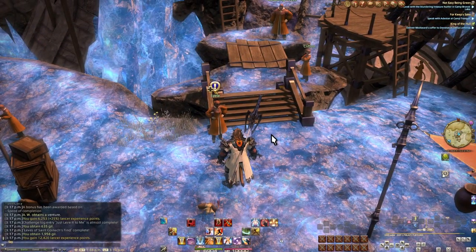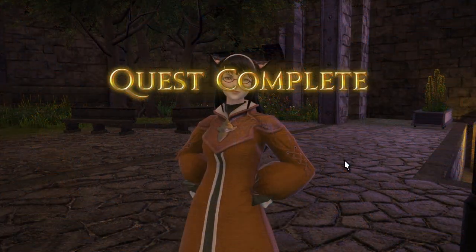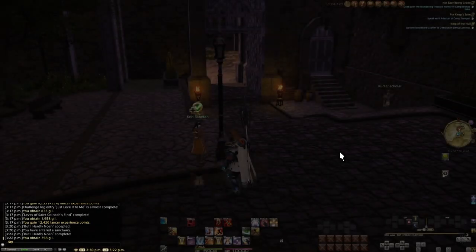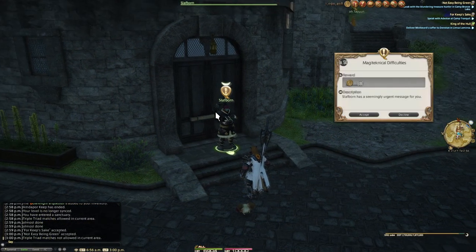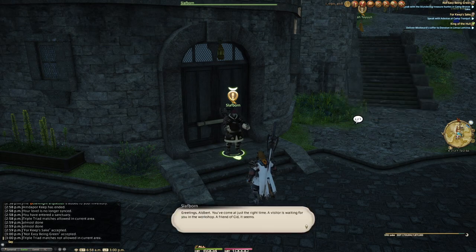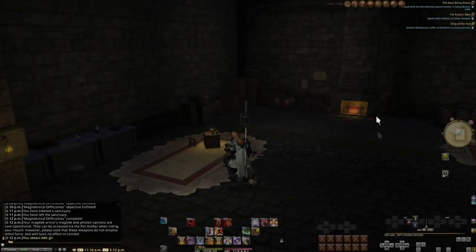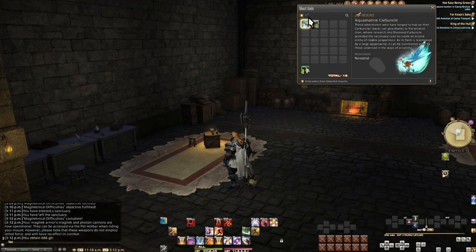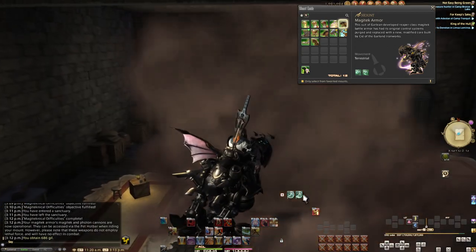Moving out of Ul'dah, we return to Saint Koinich's Find for a mini epilogue to the Crystal Tower series — specifically an unlock for a repeatable quest. The rewards are kind of pointless for us right now, but we can come back later. Just unlock it for now and save it for later. While we're here, talk to Slathbjorn for an unmarked unlock quest — a short little quest to fix up your Magitek armor from the main story. Where before you could shoot cannons and guns, these no longer work when you mount up. This quest re-enables those weapons, but without their offensive capabilities — mostly it's there if you want to shoot your friends with big explosions that do no damage.